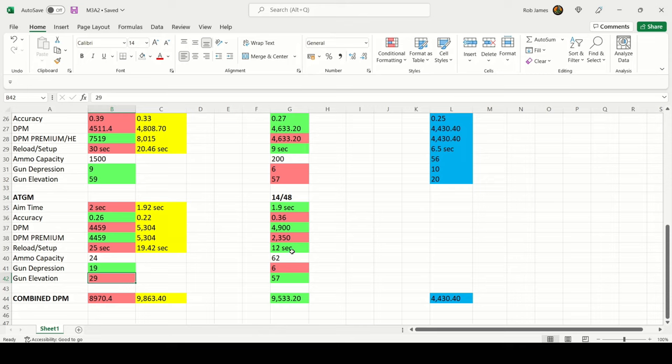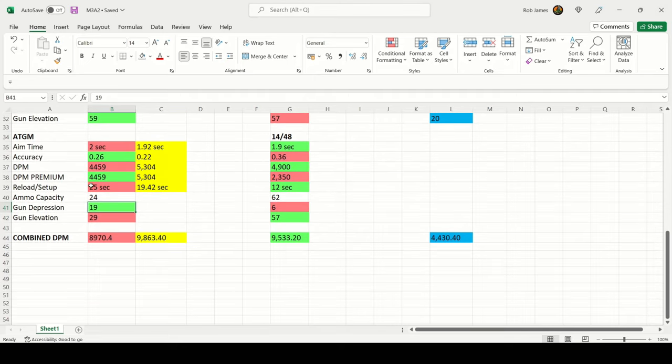On the ATGM launchers: the Bradley carries 24 ATGMs; the BMP3 carries 14 ATGMs plus 48 HE rounds. The Bradley's ATGM launcher has a 2.0s aim time, 0.26 accuracy, 4459 DPM for standard and premium ATGMs, a 25-second reload for two rounds (2600 alpha per magazine), 19° gun depression, and 29° elevation. Notably, that 19° gun depression lets you expose just the launcher over ridgelines — opponents often can't hit your hitbox — a major selling point. However, the gun elevation is twice as worse as the BMP3.